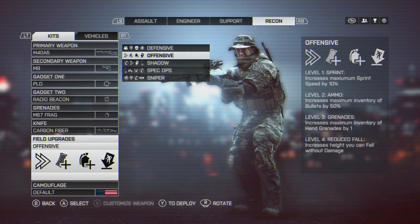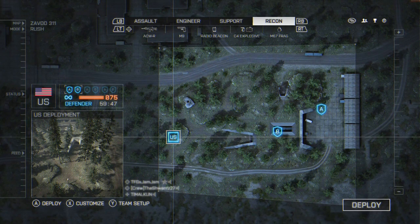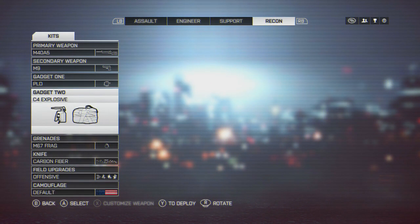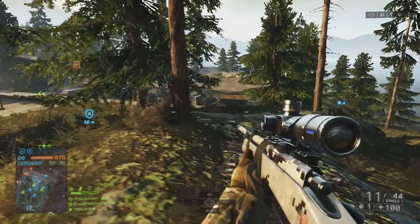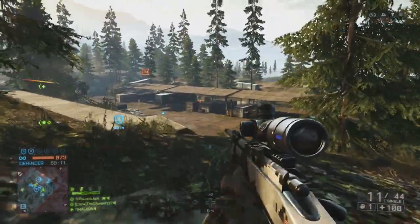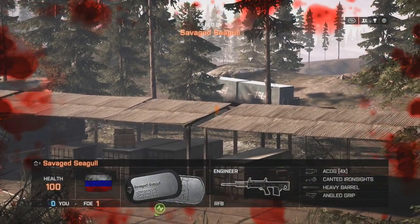Let's do a sniper demonstration. On Zavod 311 playing defense, I'm going to use the PLD in one hand and the motion sensor in the other, using the M40A3. Now for sniping, the controls are slightly different. Up is supposed to toggle your flashlight on or off, and down toggles fire rate - but since every sniper in this game is single-shot automatic, up instead toggles between your regular scope and your double magnified scope.